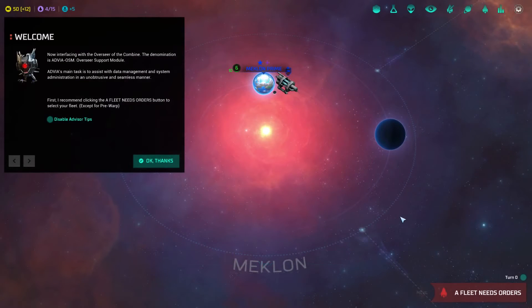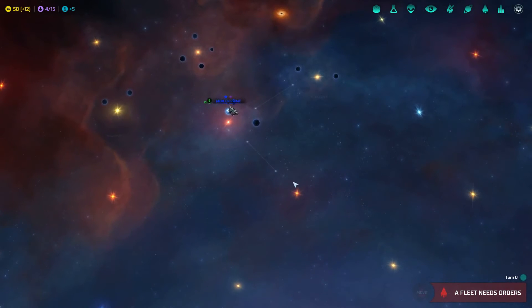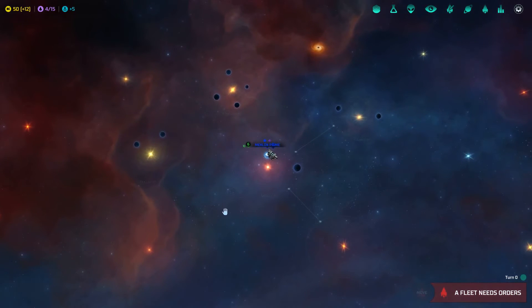Now interfacing with the overseer of the Combine — the denomination is Advia OSN, Overseer Support Module. Advia's main task is to assist with data management and system administration. Let's pull out and see where exactly we are on this galactic map. We've connected to a couple of systems via the Hyperlane or Hyperwarp. You can only travel along these with your ships, so it does restrict your movement, which some people don't like. It didn't used to be the case in Master of Orion 1 and 2, but I quite like it — it can create bottlenecks and defensible points.